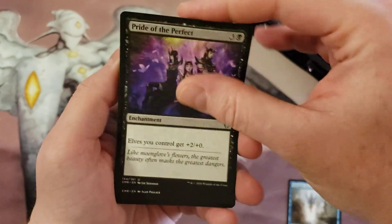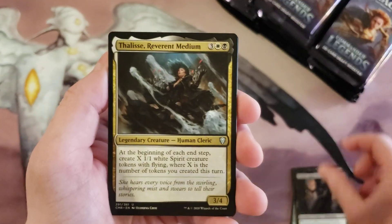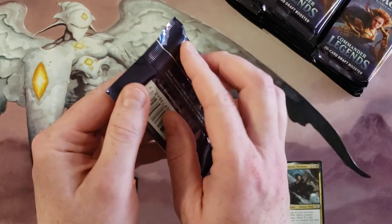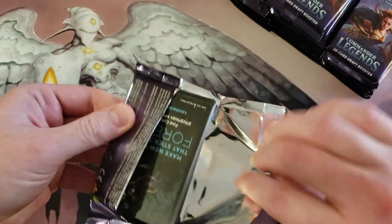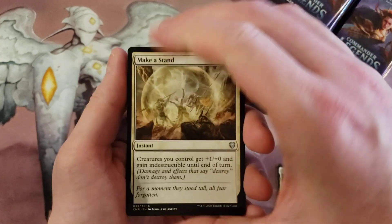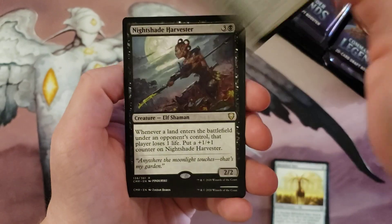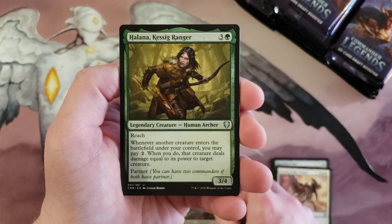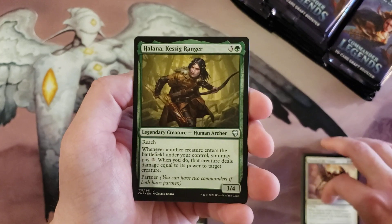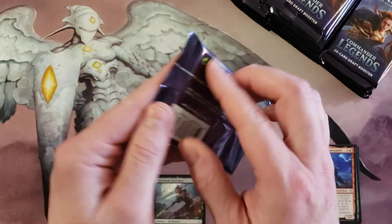Okay: Interpret the Signs, Profane Mask of Memory, Blasphemous Act — not a year — and Lae'zel to start us off, with nothing in the foil slot. Not that it matters, because it's Commander Legends — nobody wants the foils. All right, so we got Make a Stand, Burnished Heart, Patron of the Valiant, Nightshade Harvester, Halana Kessig Ranger, and Targo and his rocks. Inauspicious start.